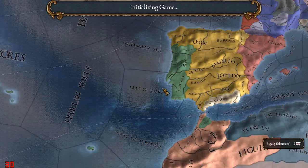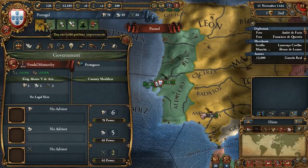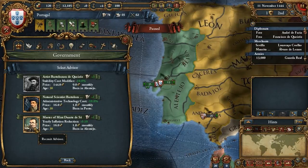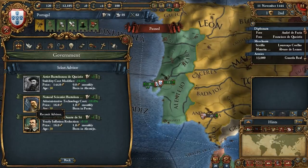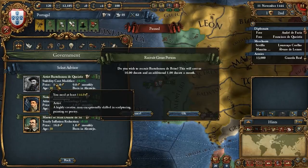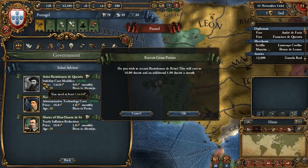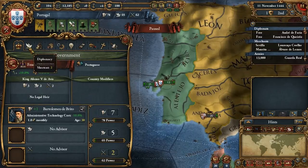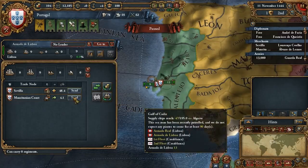So let's get started with Portugal then. First thing is first, we got negative income, so let's rectify that. I suppose I'll just get him — I would really want him, but there's no way I can afford a level 3 advisor, especially with negative income at the beginning of the game. Also, let's send our lightships to help our trade route.